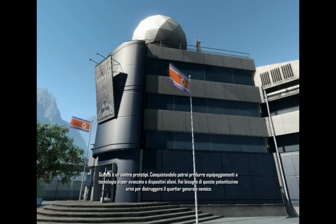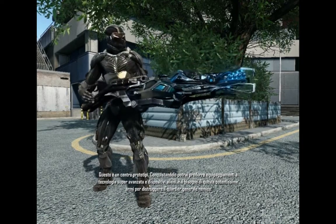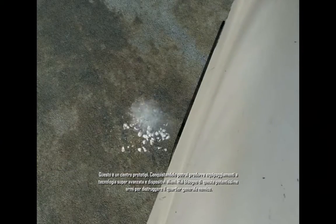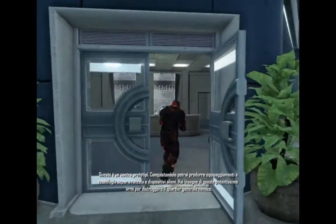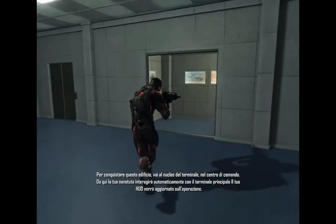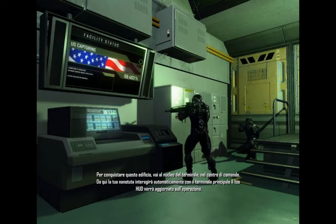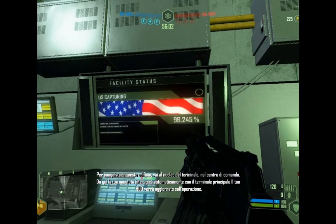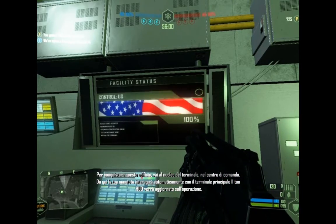This is a prototype laboratory. Capturing this building will allow you to produce super high-tech equipment and alien devices. These destructive weapons are needed to eliminate the enemy headquarters. To capture this building, position yourself by the core terminal inside the command point. Your nano-suit onboard computer will automatically interface with the main terminal, and the progress of your capture will be displayed on your HUD.